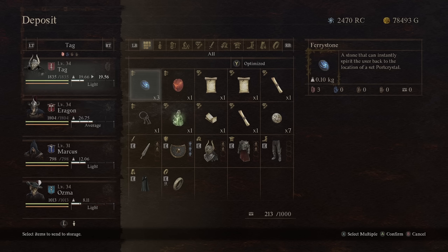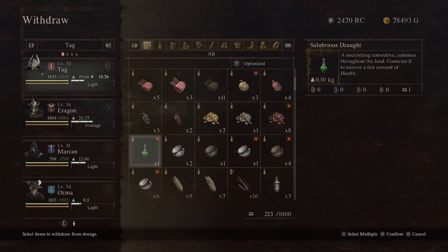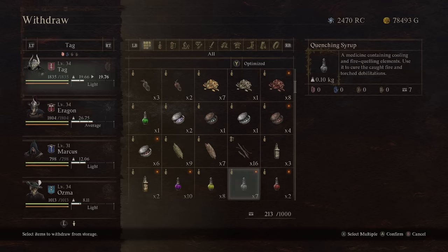The only things I really recommend keeping on you are things like fairy stones, maybe a wake stone if you're going to be fighting something extremely difficult, any permits you need to access special areas, something like a healing potion, and a variety of healing items — but not too many, because you really shouldn't need a lot, especially if you have a healer in your party.